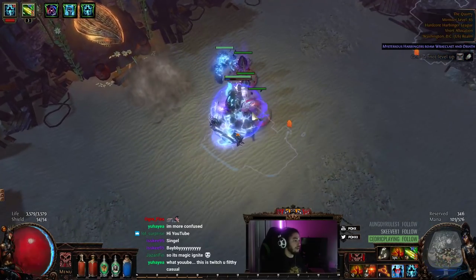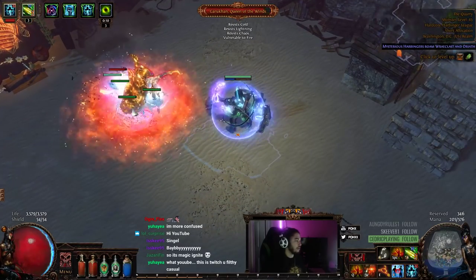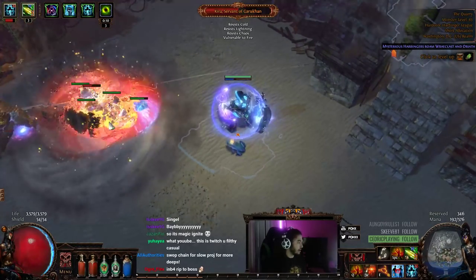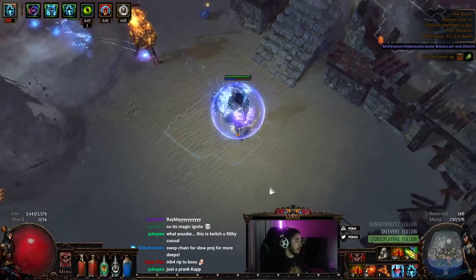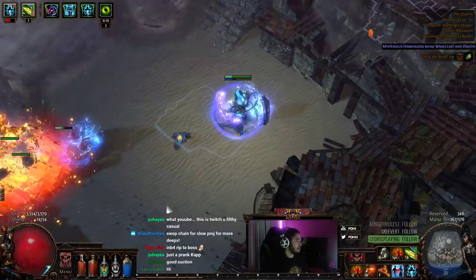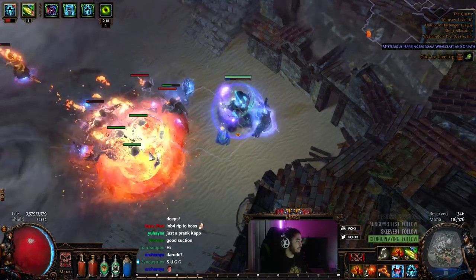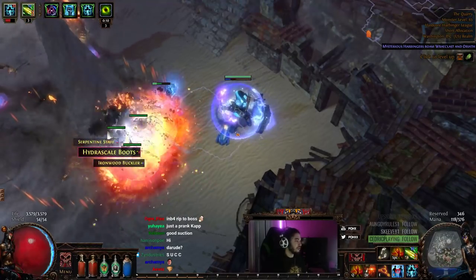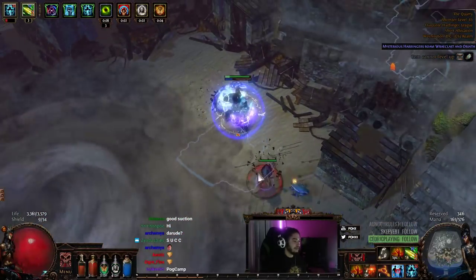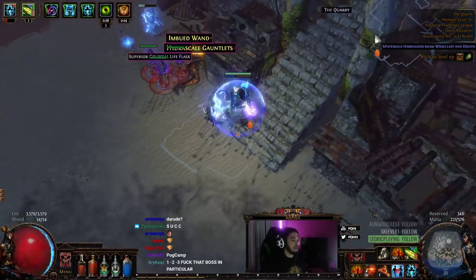We're going to put our three totems down. You want to make sure you put them close to each other. Now he's getting pulled in by the totems, as you can see. There are his adds spawning right there. I'm going to make him go this way. The boss is stuck over there. He went invisible again. I'm going to put these three down. The totems are doing their job — you can see they're pulling off screen. The boss hit me, but the totems pulled him back. That's kind of how the single target works.